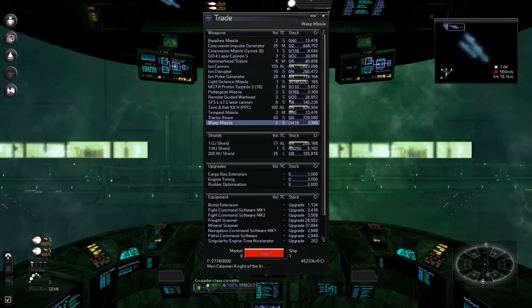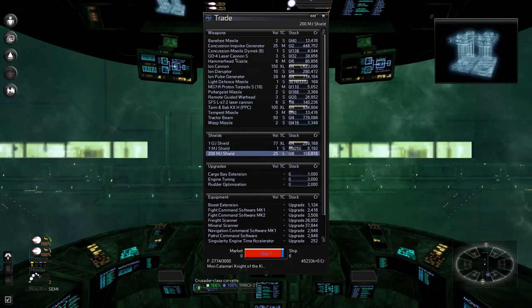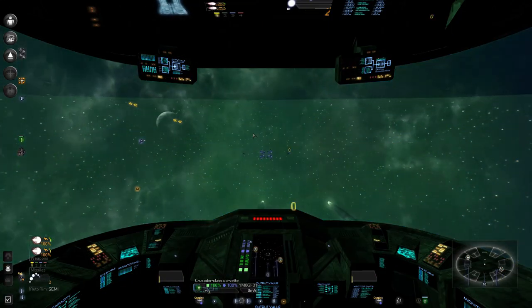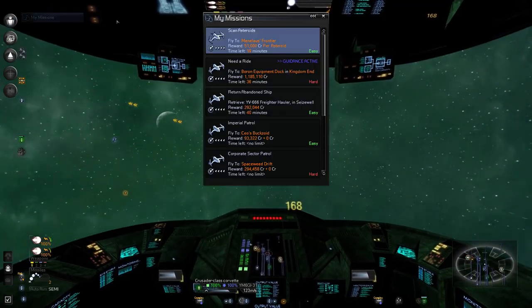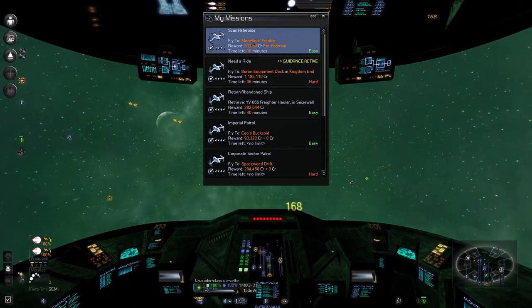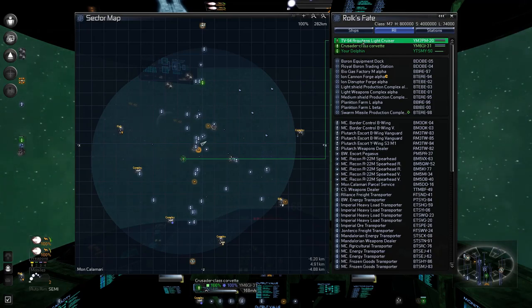Maybe I should just sell everything. Give me that energy plasma thrower — we want that tempest — nope. I like my tractor beam. Let's go undock. Where's R'Quinns? I think he docks with me. Missions — we are going to Menelaus Frontier. Sector map — we need to go.